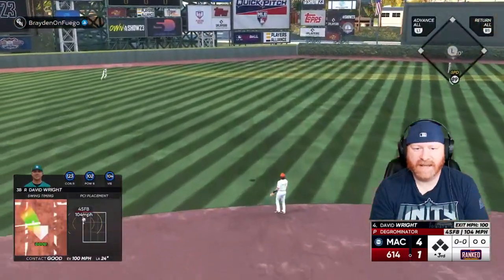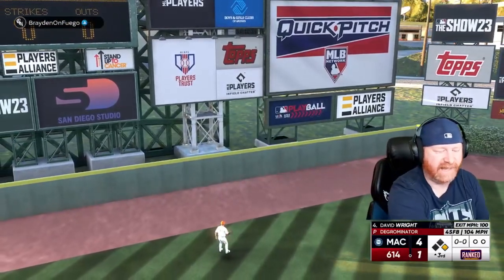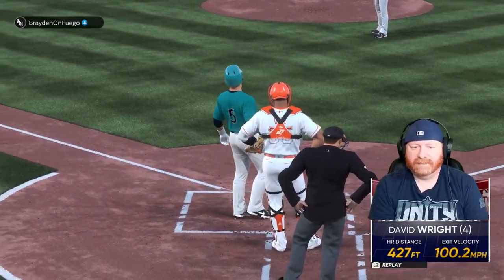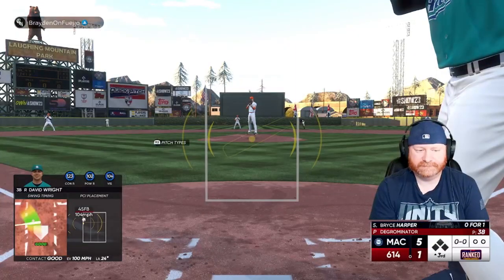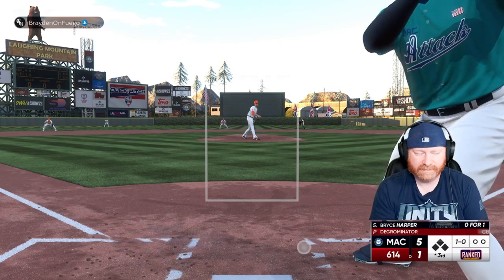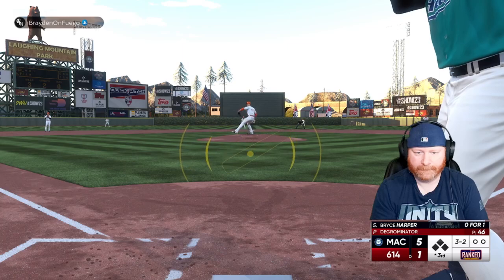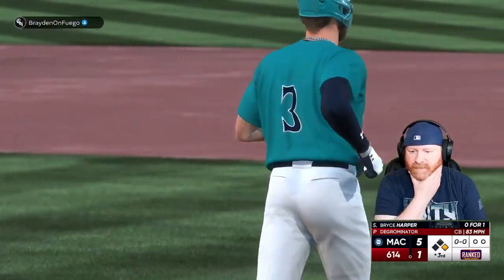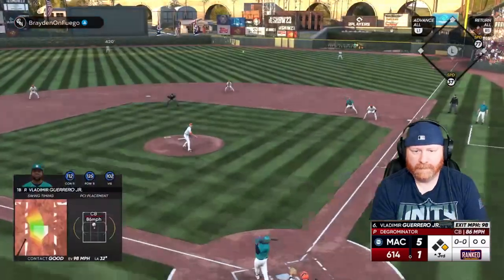David Wright sends one high and deep to left center field against DeGrominator — gone! David Wright, his fourth home run. It's 5-1. 104 mph from DeGrom on that pitch. Then ball four, and Vladdy Jr. goes deep to right center field again — his second home run of the ball game. Vladimir Guerrero Jr. hits one 418 feet and it's 7-1.